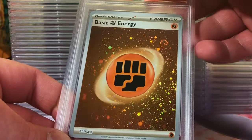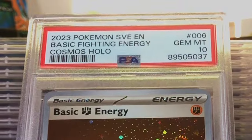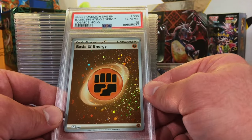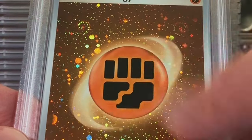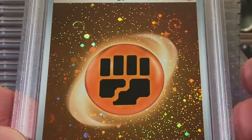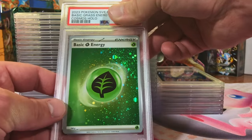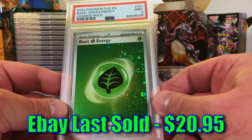Swirly fighting energy holo, 151 - probably a nine. Gem Mint 10 - we'll take that! I love the 151 holo energies because they have so many swirls on them and they brought the swirls back. We got the grass energy this time - this is definitely a 10. Mint Nine - still take it, love the swirls.